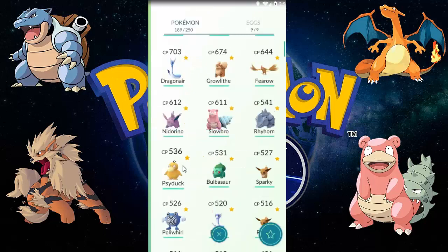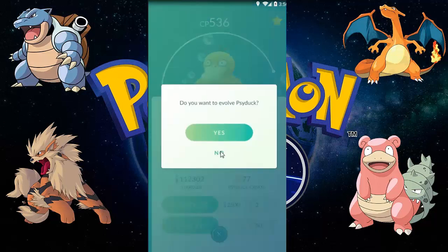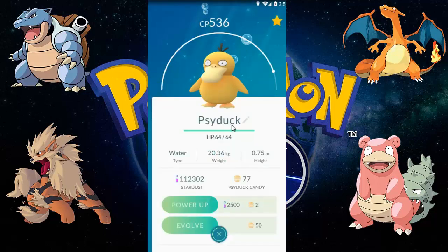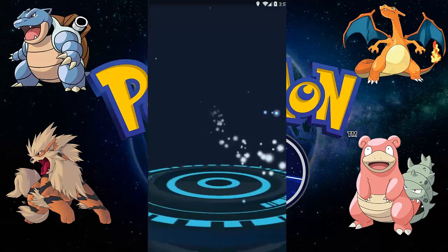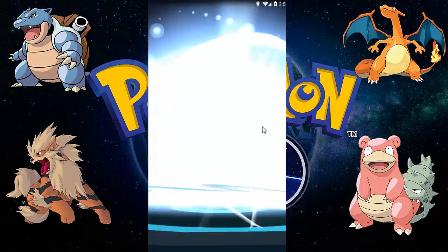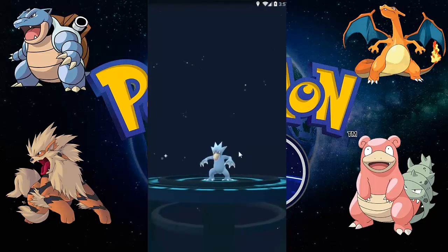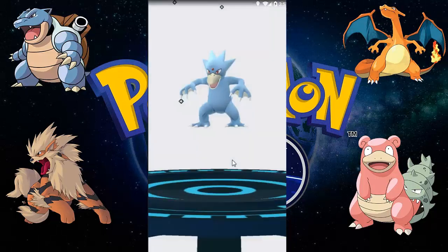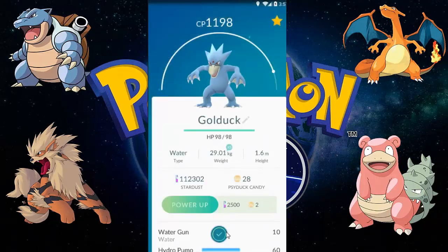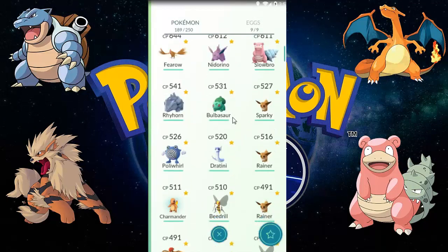Let's evolve this Psyduck of 536 CP. I'm hoping for something more than 1000 CP Golduck. Yeah, here's a Golduck — a lot slimmer than Psyduck and a lot cooler too. It is 1198 CP — that's a good one!